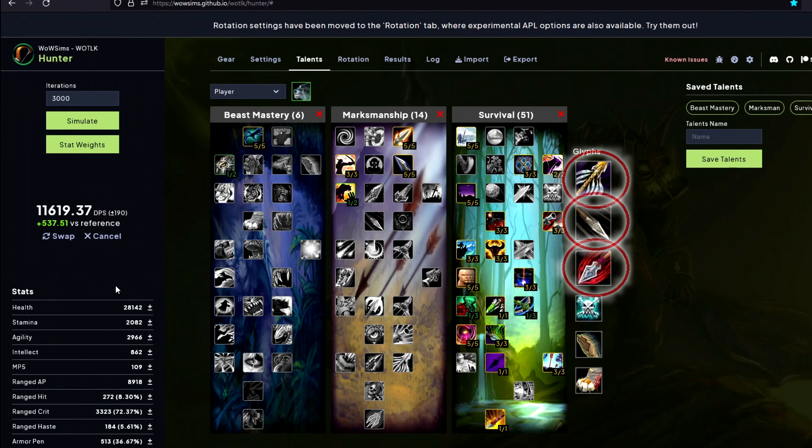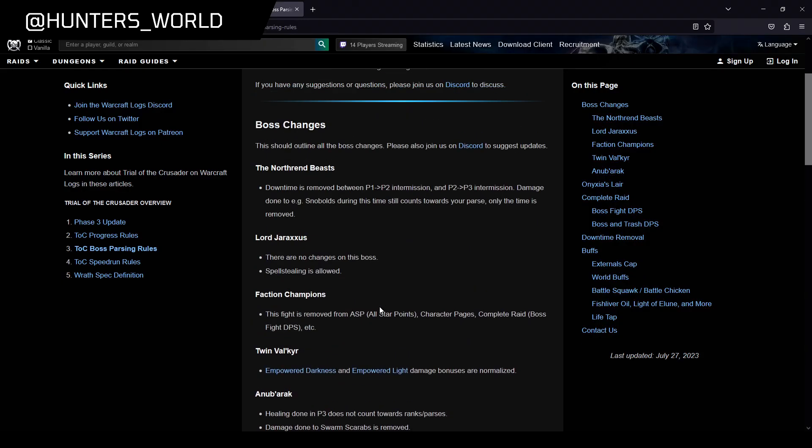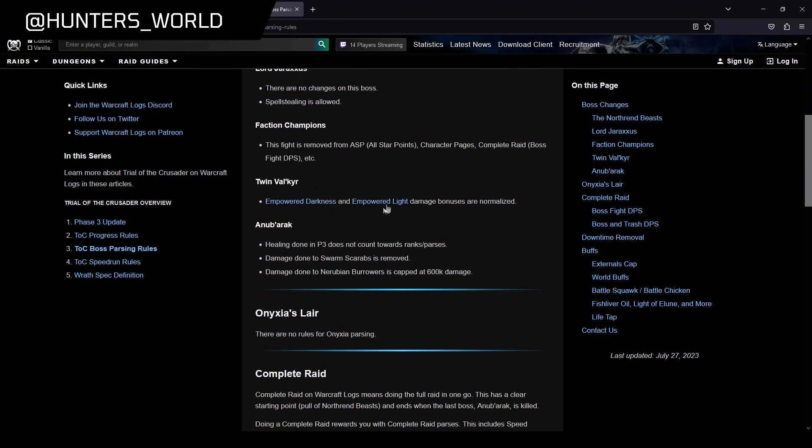The Glyph of Serpent Sting guarantees us more casts of Steady Shots. We change talents because according to Warcraft Logs, damage is normalized when we have a White Essence and damage the Black Valkyr or vice versa, but the damage to the opposite one is still reduced by 75%.